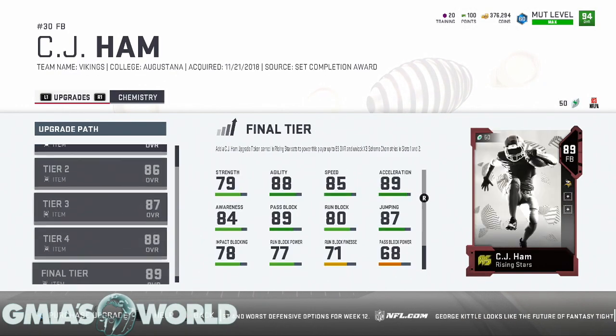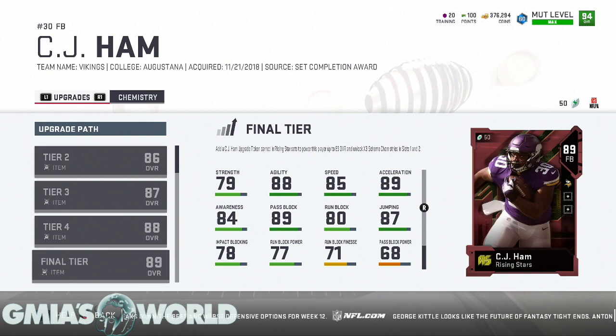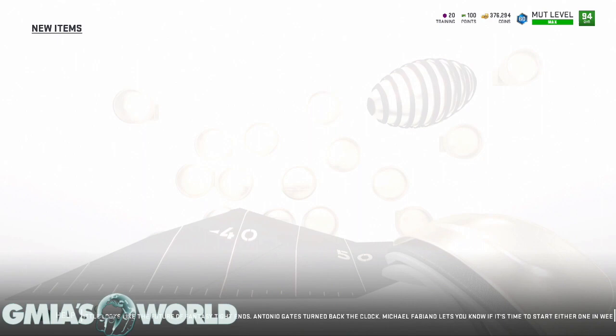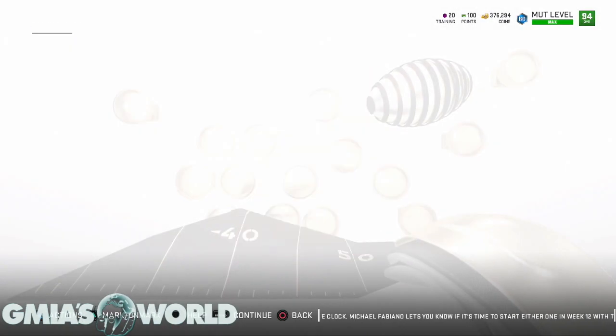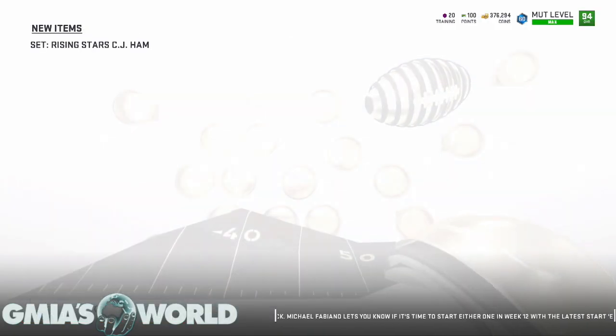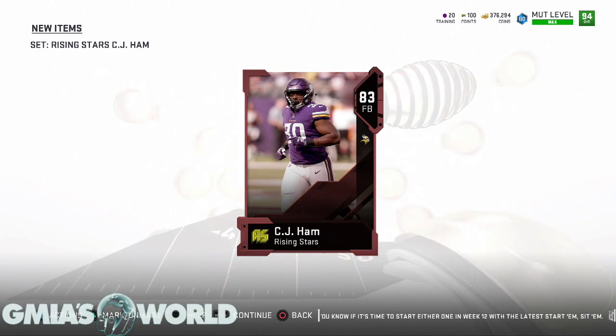Let's look at this upgrade — he goes to 89 overall. 85 speed, impact blocking is low but goes up to about 81, run block is 80, lead block is 88 so we'll get it up to about 90-something. Lead block over 90 means guys are getting pancaked — especially with this newer patch that was just released. That's going to be huge coming out of heavy tight formations.